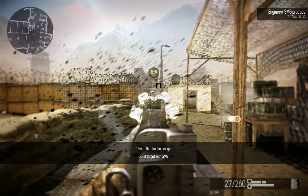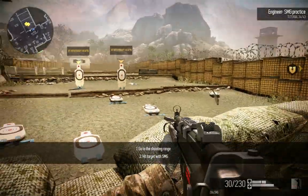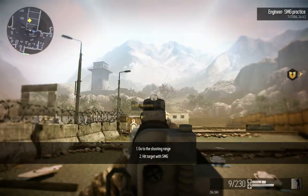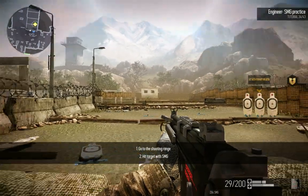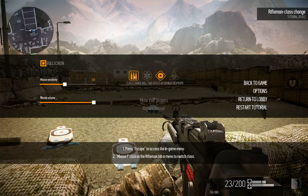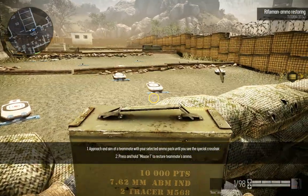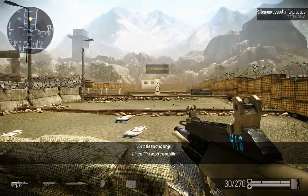SMG is a short-range rapid-fire weapon. Switch your class to Rifleman. You can resupply bullets when playing as a Rifleman — switch to the ammo pack and use it to provide your teammate with ammo. Assault rifles are universal short- to long-range weapons and are the primary firepower of your squad.